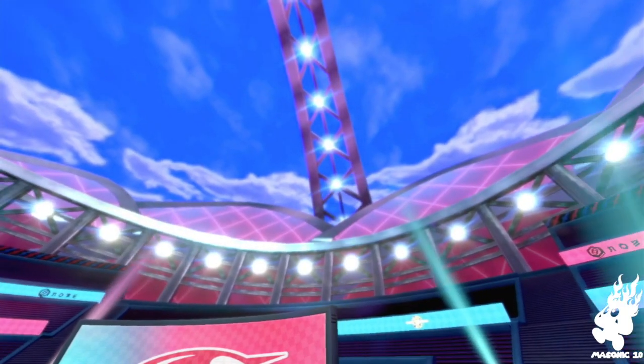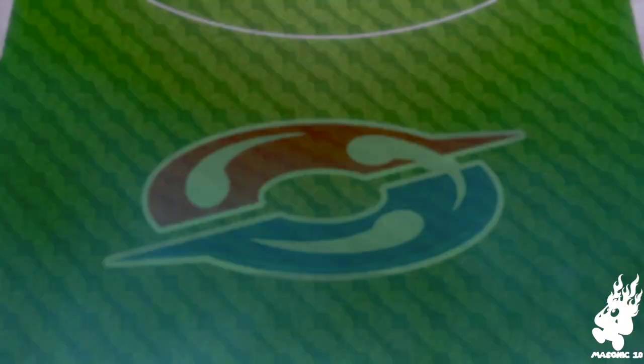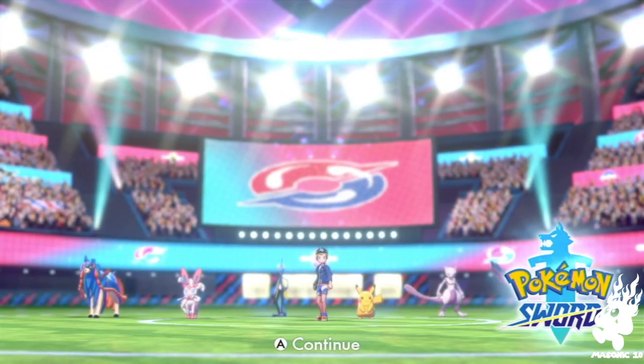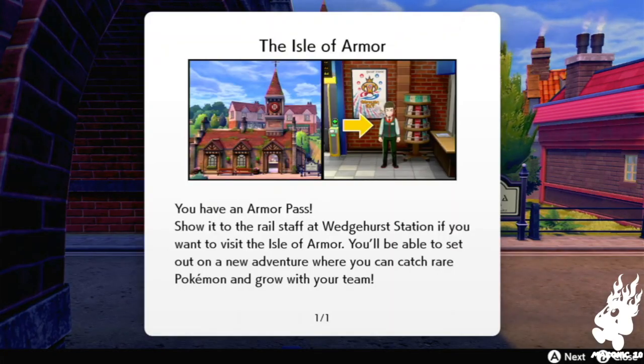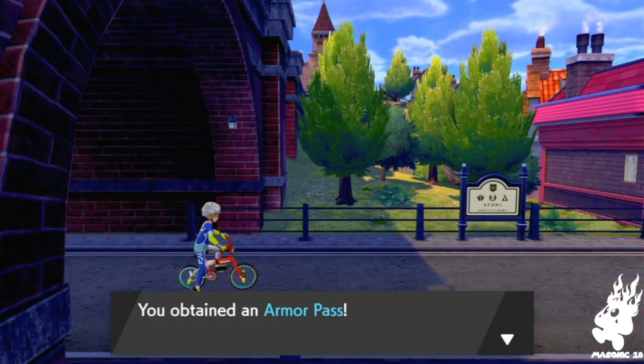Hi guys! Today I finally got the Sword and Shield expansion pass part one — I also got part two but part two hasn't come out yet. I thought I'd do my first Pokémon video being the part one of the expansion pass. I've heard it's really really short so it'll be quite an easy walkthrough. I'm so excited for this. You have the armor pass — show it to the rail staff at Wedgehurst station and you can visit the Isle of Armor.